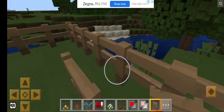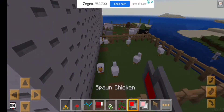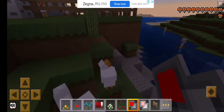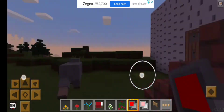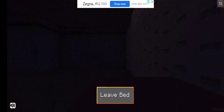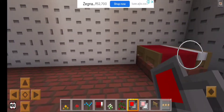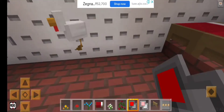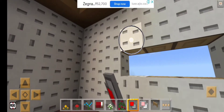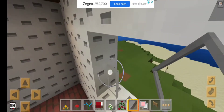Now let's place those gates. I'm gonna get out — oh no, the chickens are getting out! It's okay, I'm gonna place more chickens. Oh, I'm riding a horse! Now let's go to bed. Good morning guys! Now let's finish our house — oops, I'm sorry chicken, I hope you understand.